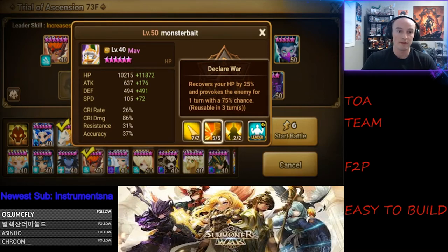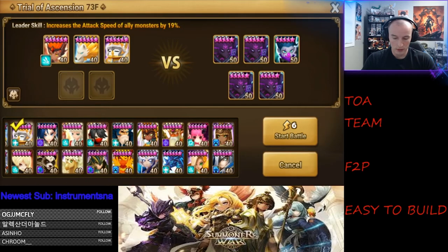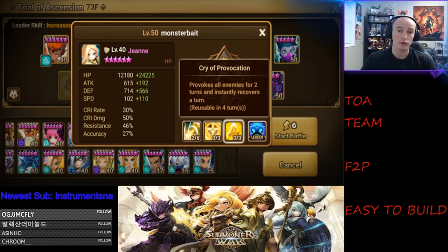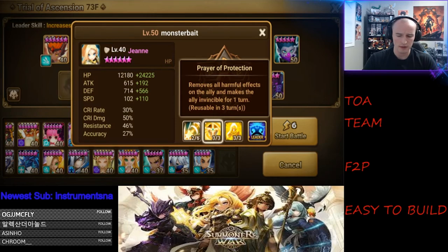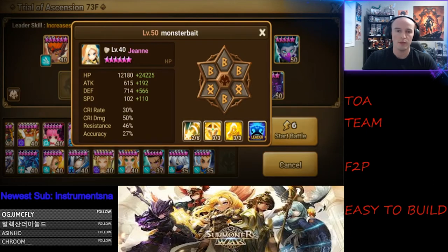If you don't want to build Mav and prefer fusion monsters, you can fuse Giana, the Light Paladin. She has a provoke on all enemies for two turns, provides a shield and cleanse — or invincibility and cleanse — on skill 2, and heals on skill 1. She's very versatile and useful for TOA. But if you don't have the resources to build her and you have Mav, it's okay — just go ahead and build Mav.